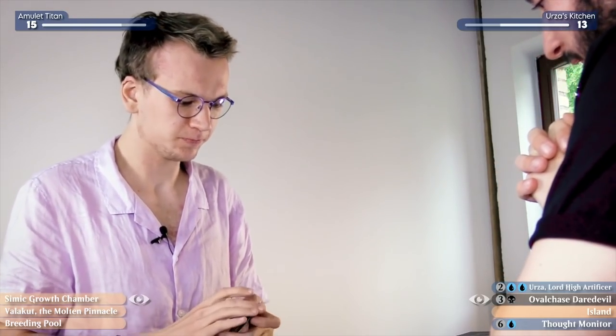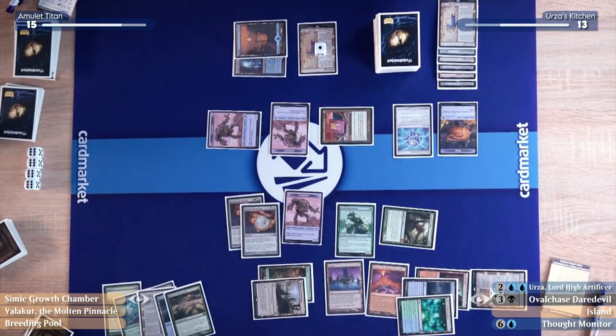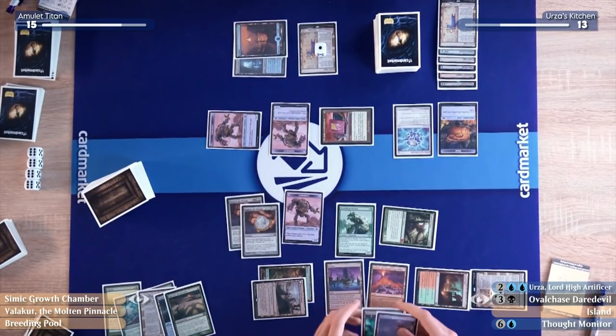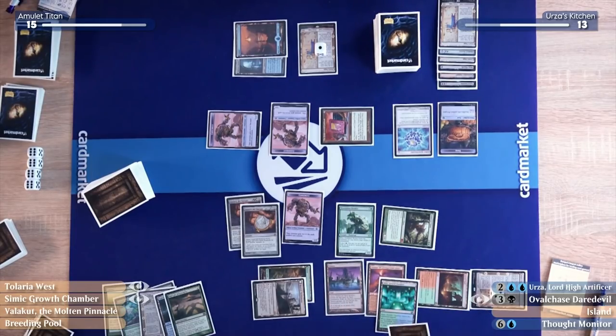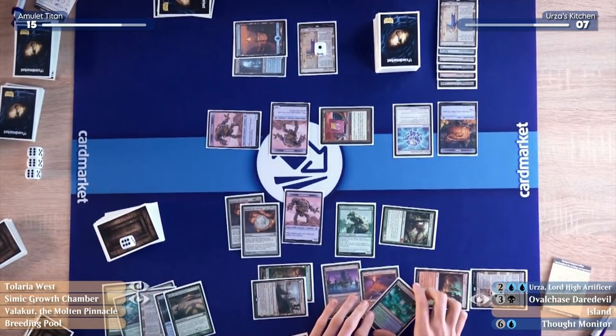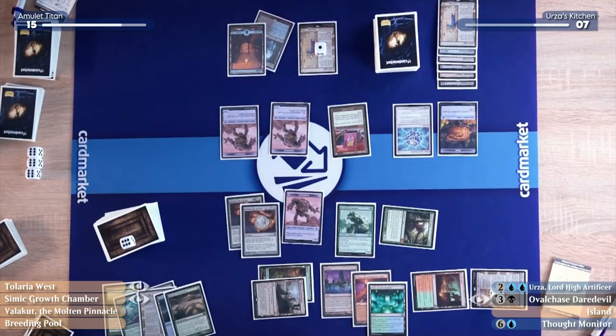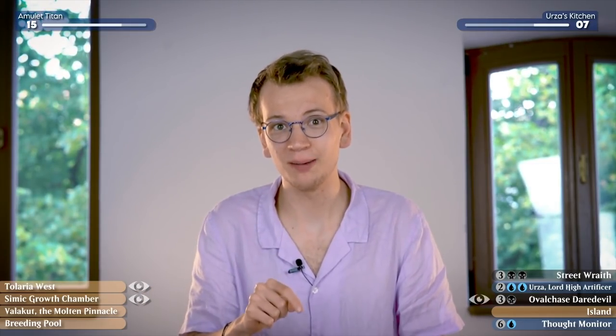I'll only attack with Primeval Titan — a 6/6 into your 5/5. You get a trigger, I get a trigger. I'll grab a Tolaria West and a Simic Growth Chamber — they untap. However, I'll return the Tolaria West to my hand. You take six — down to seven. That hurts. I didn't find lethal this turn. But if you're an Amulet Titan player and you found a line that kills Carl this turn, let me know in the comments — I'm seriously interested. I'm positive there was a play somewhere.